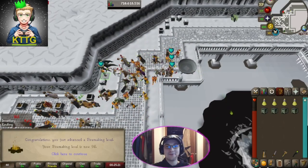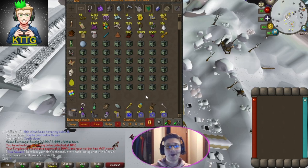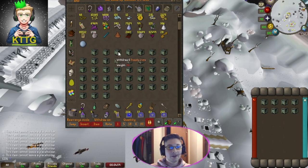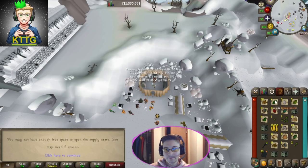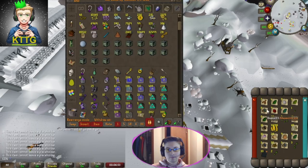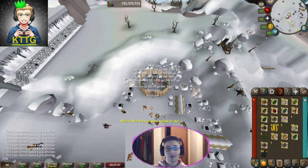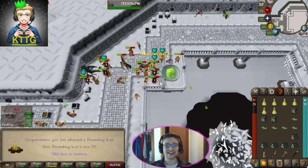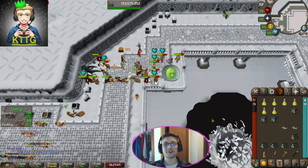That's 98 Firemaking, just one level to go! Before we finish off 99 Firemaking, let's open up all the crates we got from level 97 to 98 — we managed to get 50 right here. Let's open them up and hopefully get axe or Tome. The final crate and unfortunately no Dragon axe and no Tome. Let's go — that's 99 Firemaking! I'm just going to finish off this last game of Winter Todt.